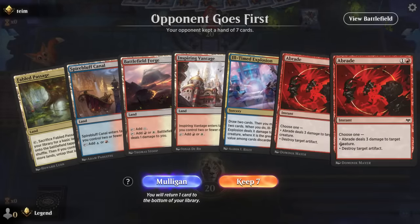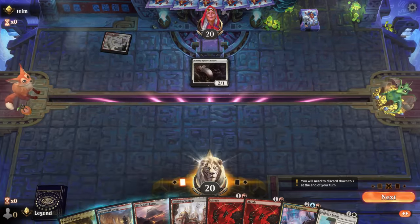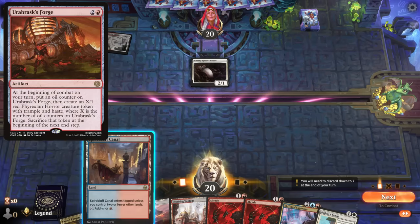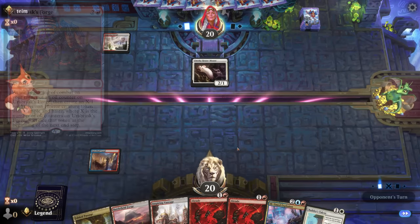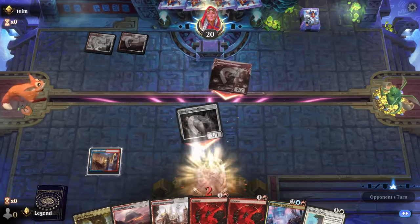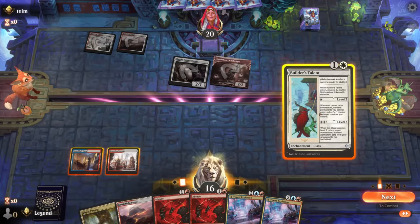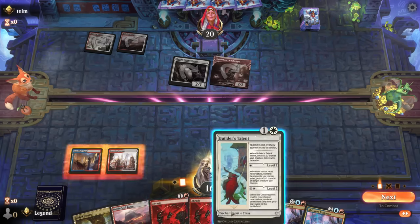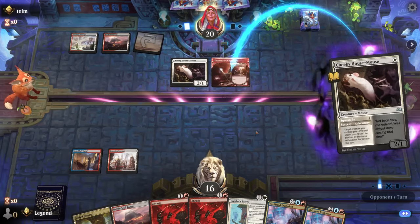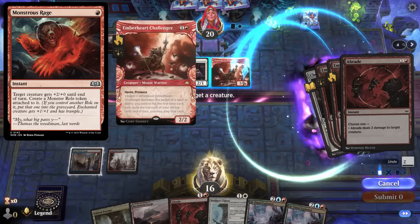Game five: we're on the draw with a keepable hand — just missing some earlier plays. If we were up against Boros tokens, having access to double Abrade for an opposing Orobrask's Forge is important. We're probably going to fetch a second blue source. Opponent is on mouse aggro with a turn-two Challenger. We could play Builder's Talent and let them overextend into an Ill-Timed Explosion, or abrade first and then next turn talent-level-up and let them make the first move. Opponent tries a cheeky House Mouse on Challenger — worth responding even though there's a chance they have Monstrous Rage.